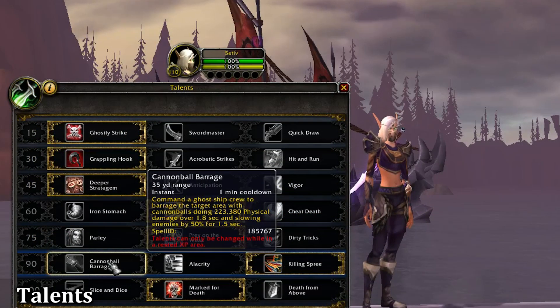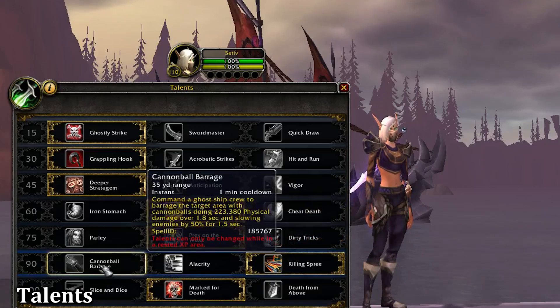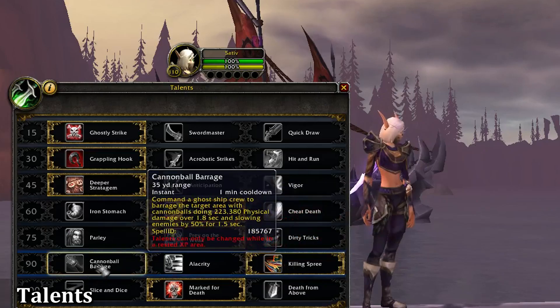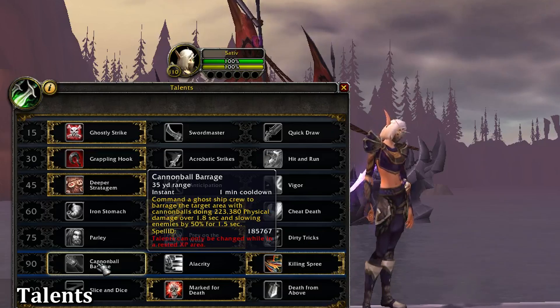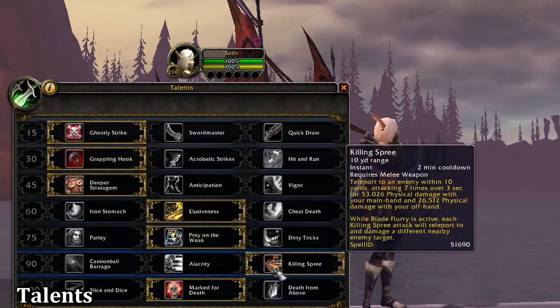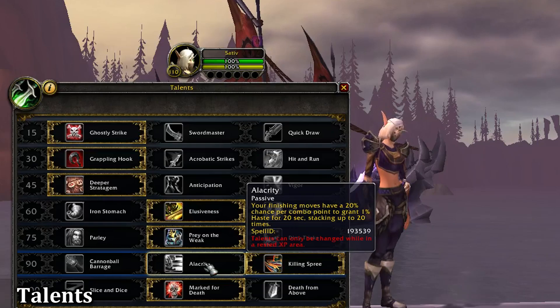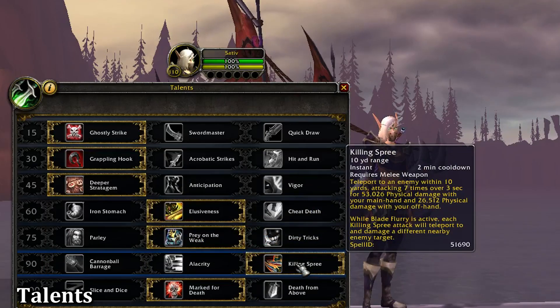Moving forward we have Cannonball Barrage, Alacrity, and Killing Spree. Killing Spree is my talent of choice in this tier, but Cannonball Barrage is also fantastic in situations where your Killing Spree can be stopped — if you get stunned, sapped, feared, or Dragon's Breathed, any CC that hits you while Killing Spreeing will stop it and deal no damage. Cannonball Barrage is placed on the ground, has a shorter cooldown than Killing Spree, but doesn't do as much single-target DPS. When you combine Killing Spree with Ghostly Strike, Prey on the Weak, Plunder Armor, and Tricks of the Trade, you can almost one-shot people if they have no defensive cooldowns. Alacrity is more of a PvE talent. For organized threes, setting up a good Killing Spree can win you the game.